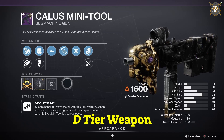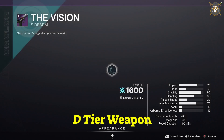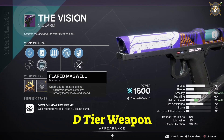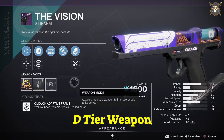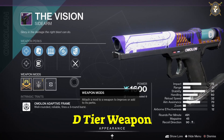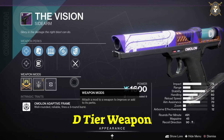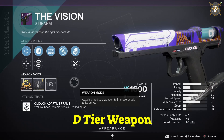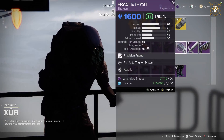You want to have a Range masterwork for the weapon. He's got the Vision of Confluence sidearm. For this weapon you want to have QuickDot SAS in the first column, Accurized Rounds in your second column, Killing Wind in your third column, Kill Clip in your fourth column, and a Reload Speed masterwork.